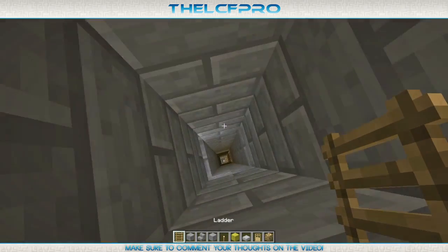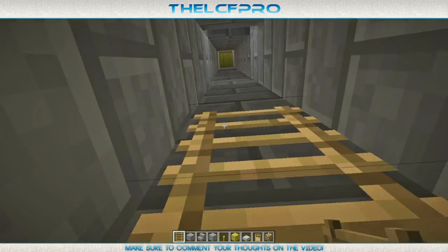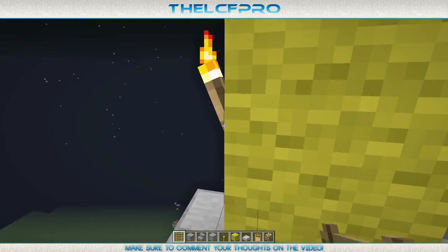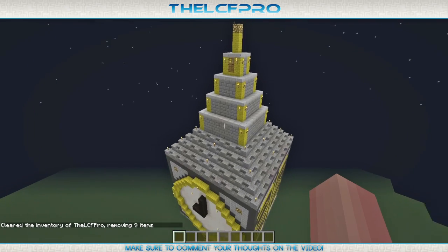There we go — and of course all we need to do is place some letters. Then we are done with the clock tower. Epic. And there we go — Stampy's clock tower completely finished.